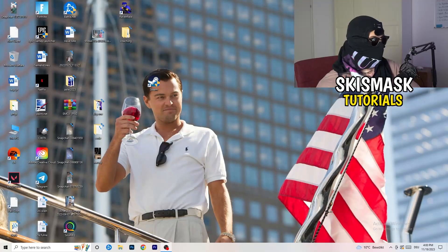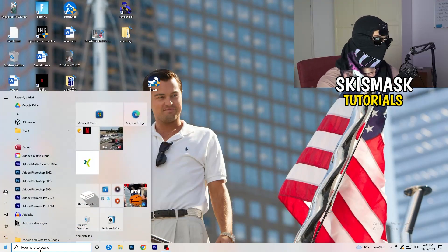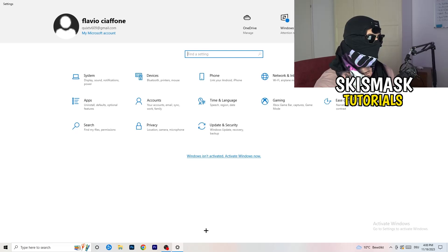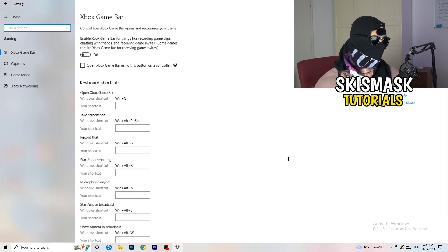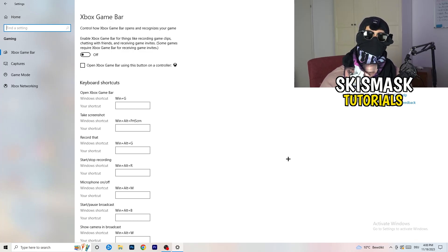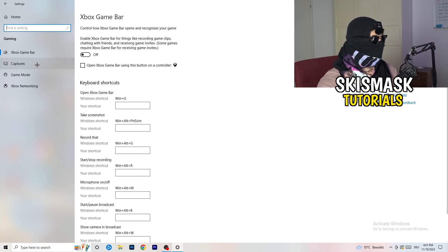The first thing I want you to do is really simple. Go to the bottom left corner of your screen, right-click, and click on Windows Settings, or hit the Windows key on your keyboard and click Settings. Once Settings opens, go to Gaming. You'll see Xbox Game Bar — you need to turn this off. It causes a lot of trouble especially for low-end PCs, and you don't want anything running in the background affecting your performance.